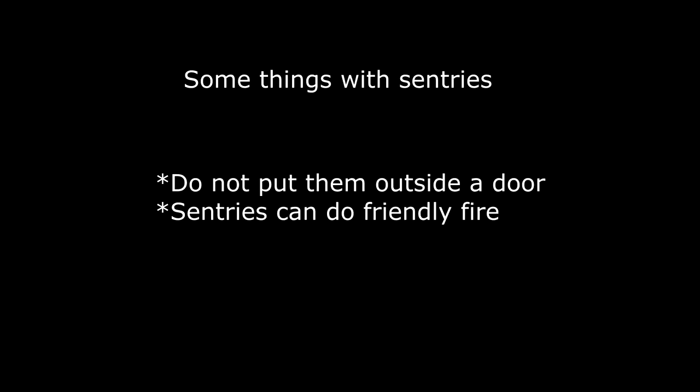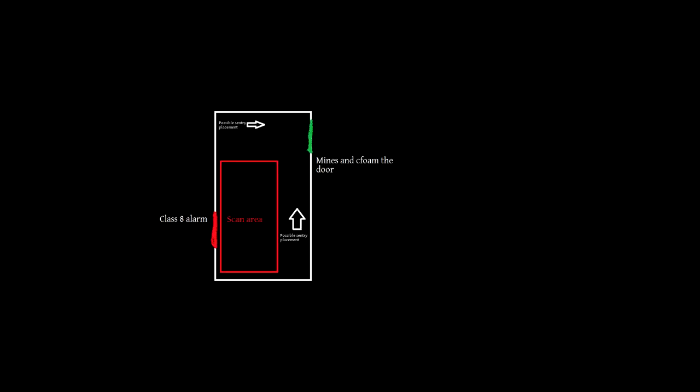To wrap up the sentry section: please do not put sentries outside of a door, because that just wastes them. If you put a sentry behind a door that you end up permafoaming anyway, you're gonna waste all the ammo on that sentry, and that sentry is gonna trigger another wave if it kills enemies fast enough. You'll be wasting double the resources by putting a sentry behind the door. This is what a setup will look like in-game, give or take.